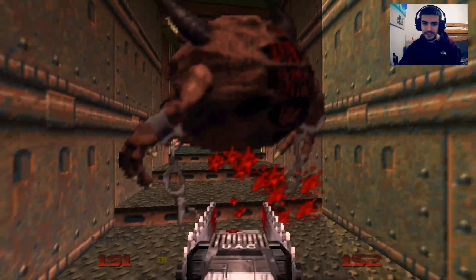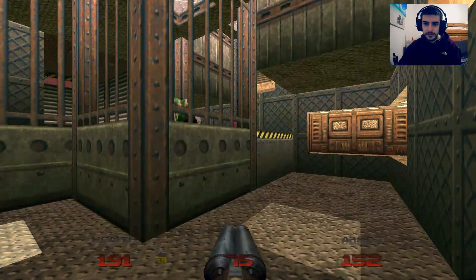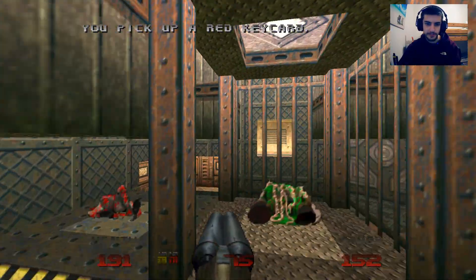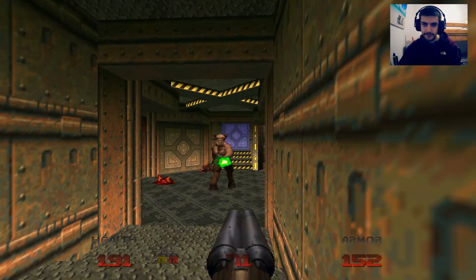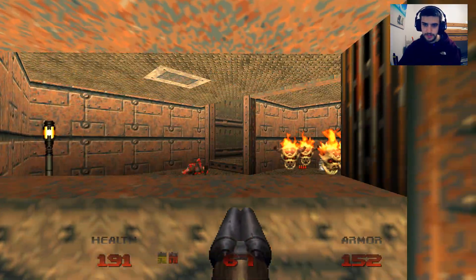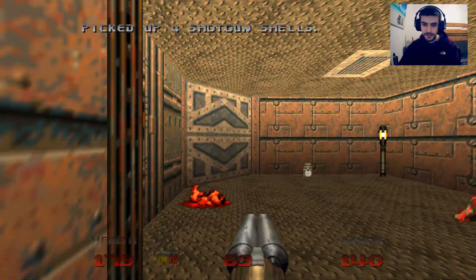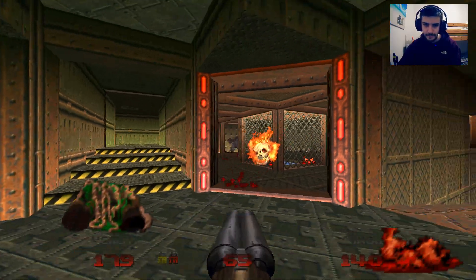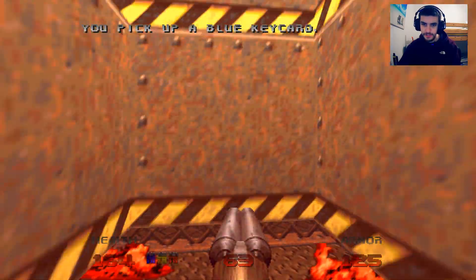Kill that cacodemon, kill this cacodemon. Now we can grab the red key. I have to flip that switch on top of that platform. Kill this hell knight and go back to this room, because a little monster closet with lost souls has opened up and you miss out on kills if you don't. It's pretty easy to miss out on kills in this map. So yeah - grab this blue key. Oh, we got crushed. Anyway.